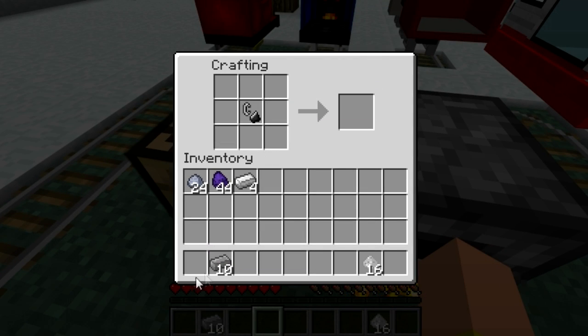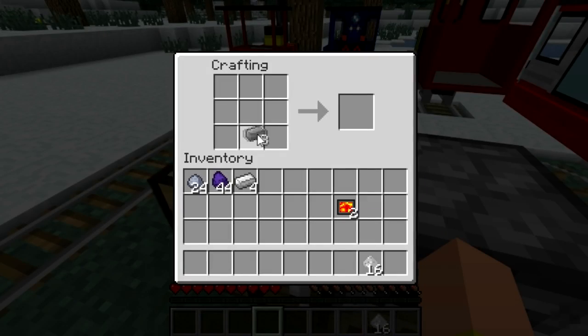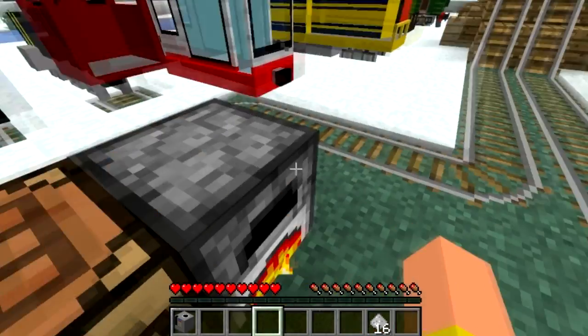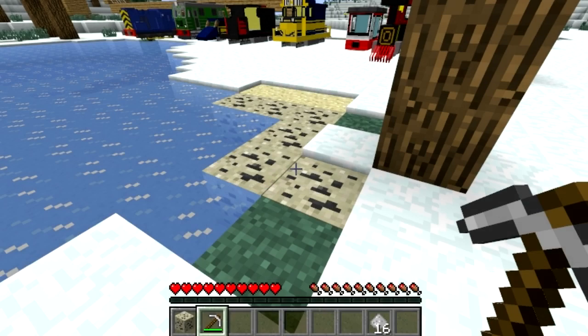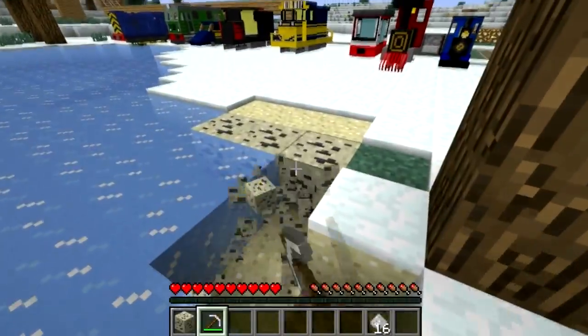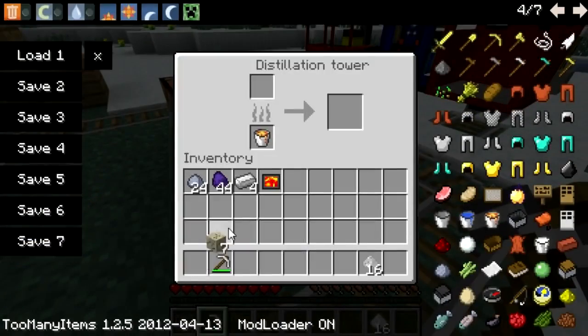We've got enough flint and steel to start, but actually we need to create the firebox first. You need to place the flint and steel here — there we go — to create the firebox. Then we place the firebox in the middle and replicate the same procedure. We need nine — and we have perfectly enough to create a distillation tower. We'll place it over here, then get another lava bucket. Amazingly I found some oil sand neatly located next to my build. We'll chop it all up, put it into the distillation tower along with the lava bucket and the oil sand, and we'll finally get our crude oil. Very fun process.